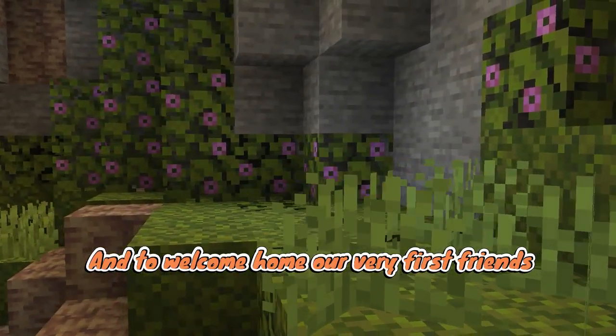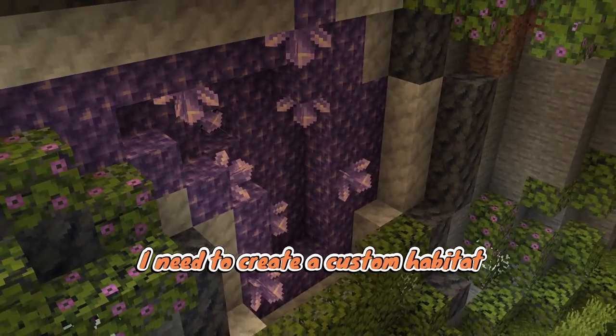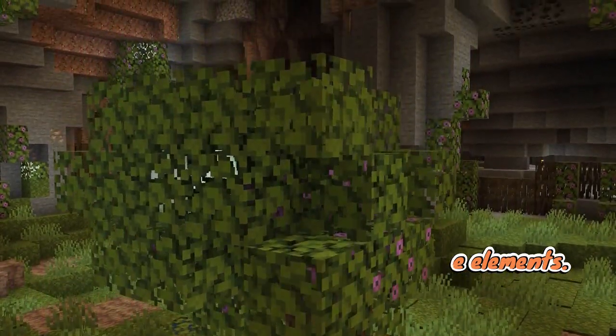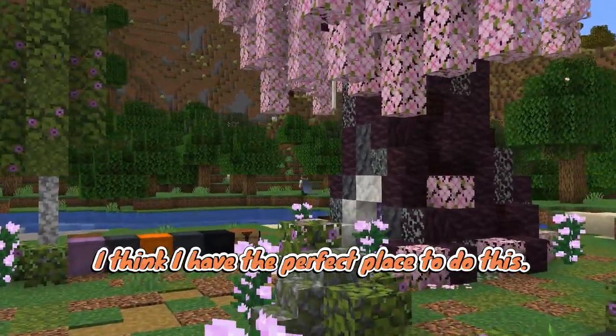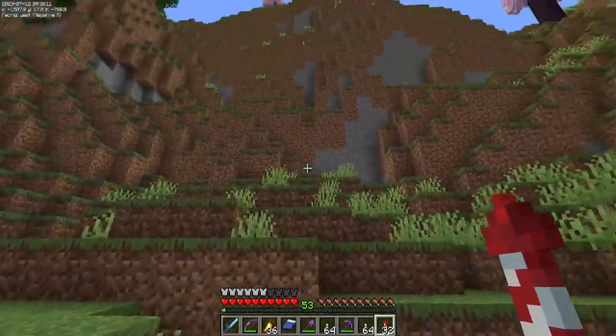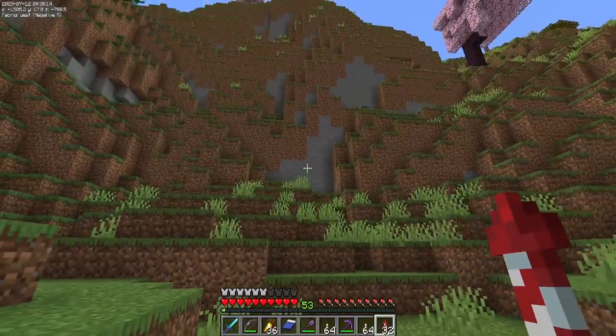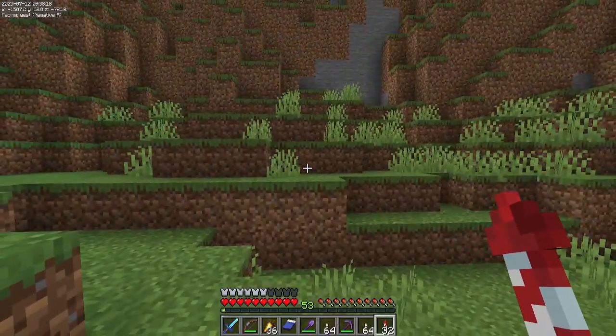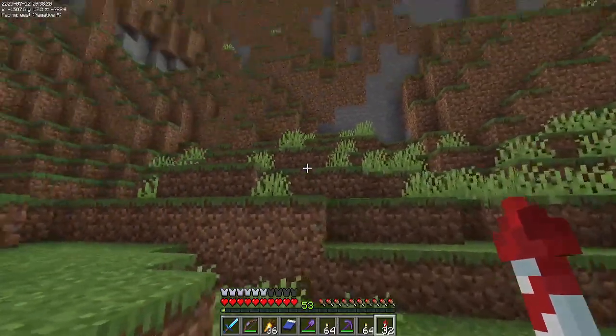And to welcome home our very first friends, I need to create a custom habitat with lush moss and protection from the elements. I think I have the perfect place to do this. Right behind this wall is a giant cave down there that I think would work perfectly to make into a lush biome for our sniffer friends to live in.